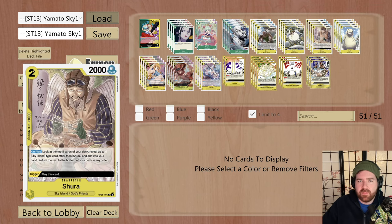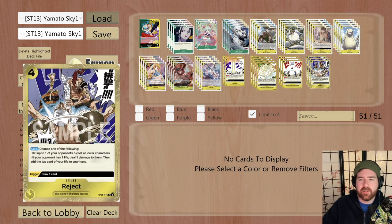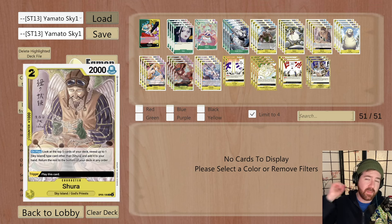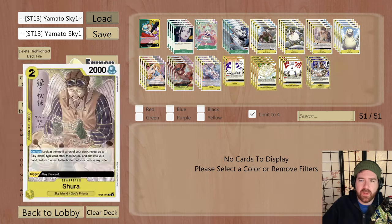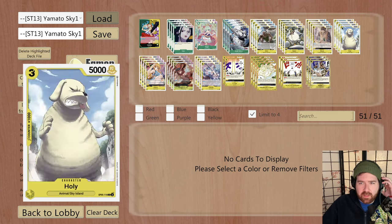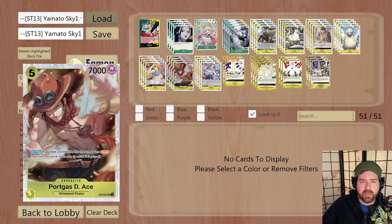Obviously 4 Shura - you're going to get these out of your life, and it helps you search your events. All of our events are Sky Island, so it's really, really good. Because we run a lot of events and sometimes we really need to see one or two of them, keeping Shura at 4 is probably the best. Searching out your Ohm Holy combo is just really, really valuable. It's an on-play, so you don't have to use any extra Dawn each turn.